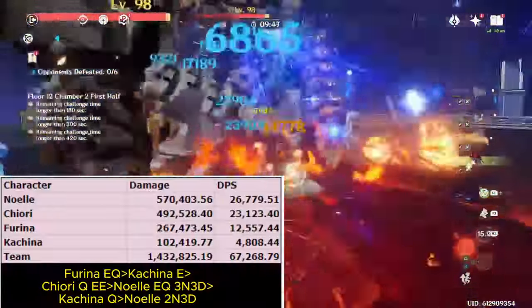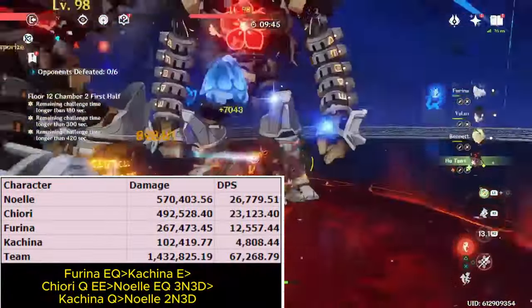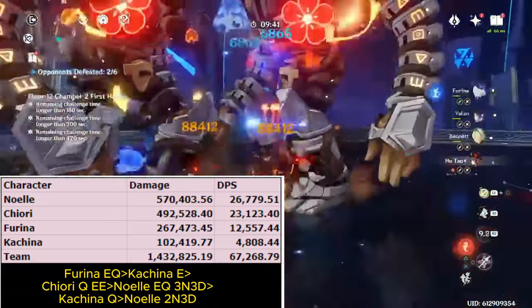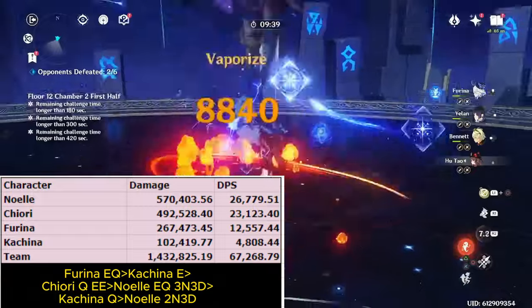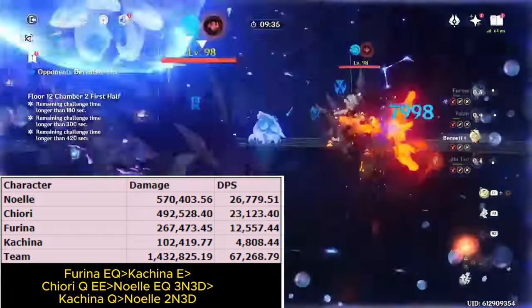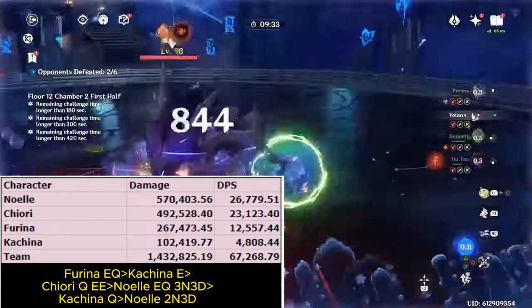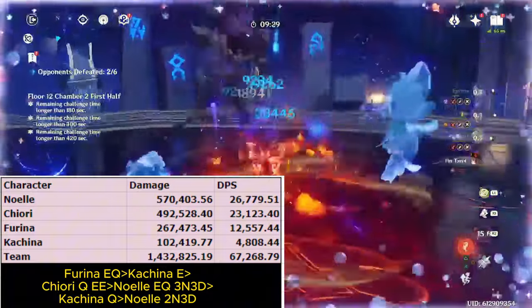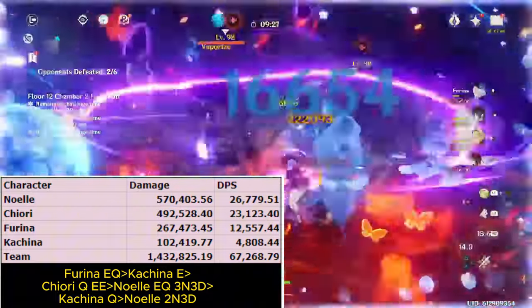The last team for Kachina is a Noelle team: Noelle, Farina, Chiori, and Kachina. Noelle would normally use Gorou in a team like this, but Kachina is better — while she buffs Noelle's damage by less than Gorou, she's better at buffing Farina and Chiori, while also giving Chiori a second doll. So Chiori's damage is just going to be way higher here, resulting in this being Noelle's new strongest team.